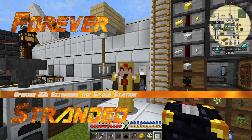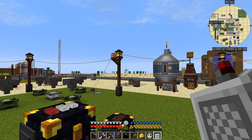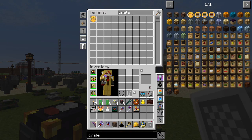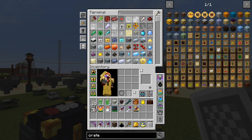Hello everybody and welcome once again to Forever Stranded. At the end of the last episode I basically set up some diamond processing, so let's have a quick look at how I'm doing. If we look at diamond, we now have 7,161 blocks of diamond, so that's working pretty nicely. I also did a bit of work with lapis as well.